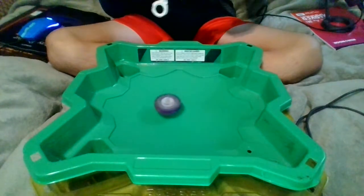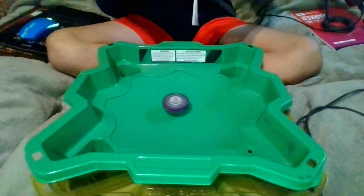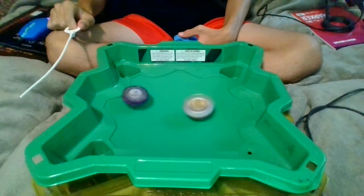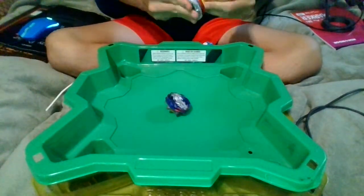Starting off with Genesis for this ability test marathon, it's first to three points. Burst counts as two and ring out, pocket finishes, and driver finishes count as one point. First finish for Vice Leopard — that's two to zero.